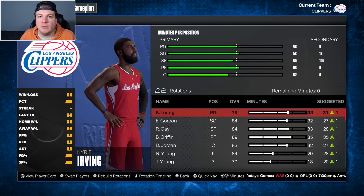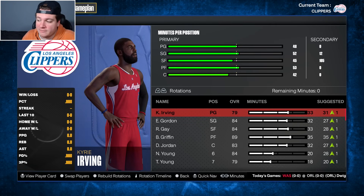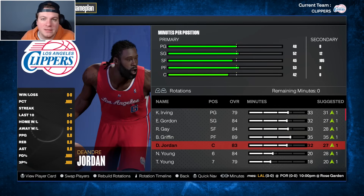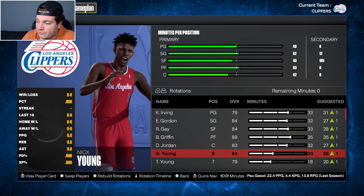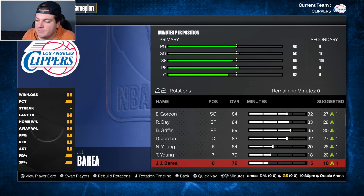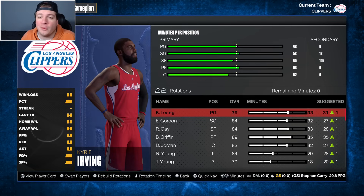After a pretty crazy offseason with a lot of needed changes, here's the new rotation for year two. Kyrie Irving and Eric Gordon are our backcourt. Rudy Gay is newly acquired at the three, Blake Griffin is our franchise player at the four, and we brought back DeAndre Jordan at center. Off the bench: Nick Young at 84 overall is actually good enough that the game wants him to start over Eric Gordon, but I'm not doing that. Thaddeus Young backs up at the four, J.J. Barea at backup point guard, Tony Allen — who I low-key forgot I had — and Kendrick Perkins. This is a serious team.